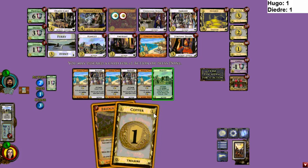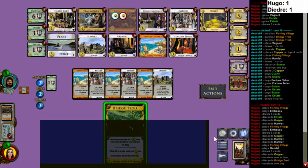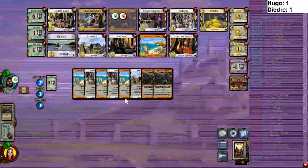Grab some Embassies — you want some draw. Embassies are what's going to make you be able to win the game. Hugo has misclicked and discarded a Bridge Troll for a buy — that's really bad. Yeah, I hate Hamlet sometimes because that happens to me all the time.